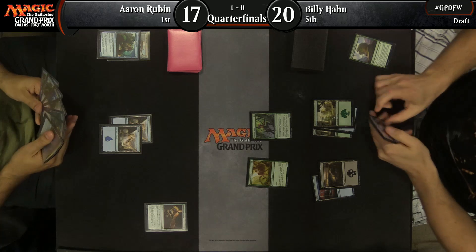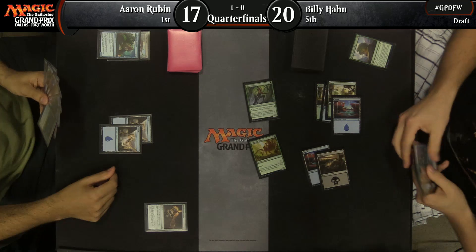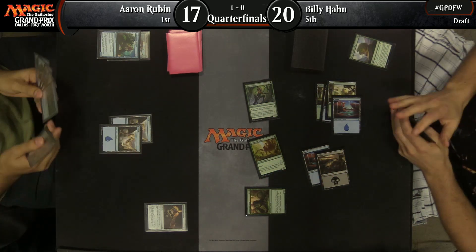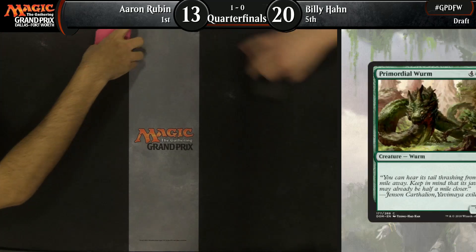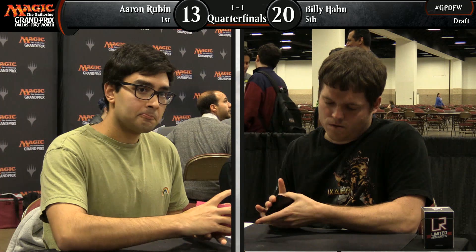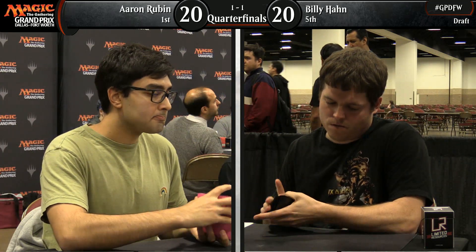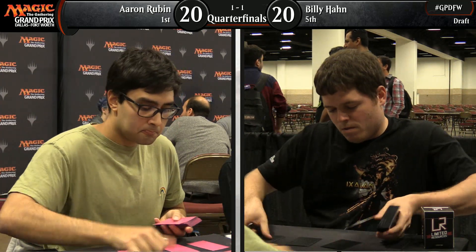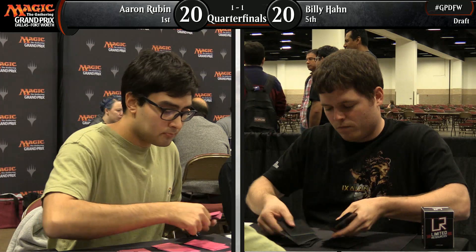Billy Han says, I drew too many lands last time — this time you're not going to draw enough. And he's got to capitalize on it. There it is: Primordial Worm! You called it. That's it — game's over. Billy Han immediately strikes back. You miss lands, I accelerate, and the game ends immediately. Aaron Rubin is going to have to collect himself again. Not much of a game — he kept the two-lander and didn't get there.